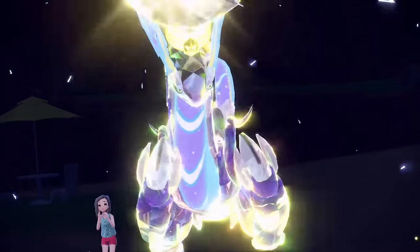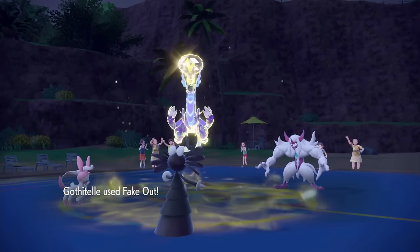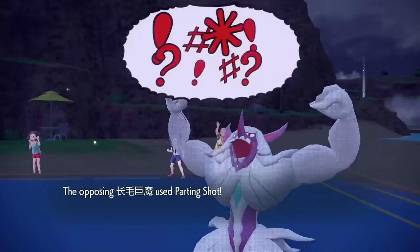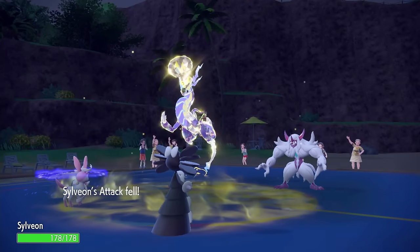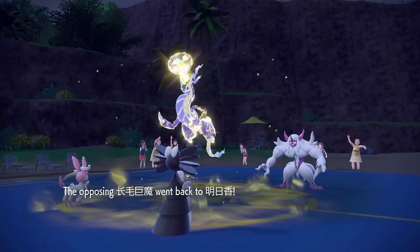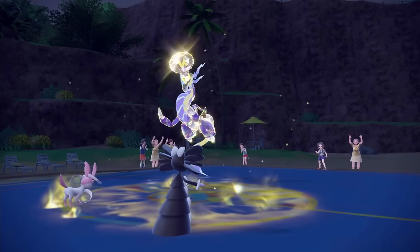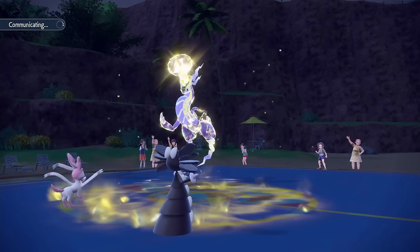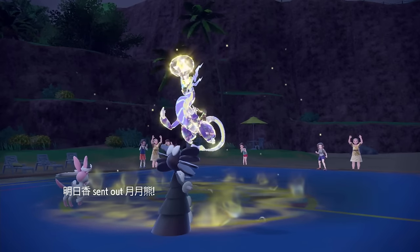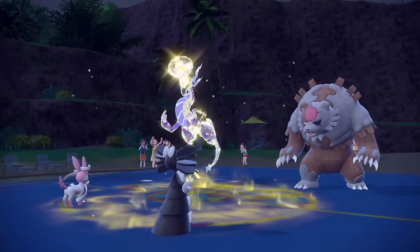I'm not gonna let them do anything this turn, cause if they're Specs and they're going for that play turn one... Oh, they're gonna Parting Shock! That's as effective as Light Screen, but also you get out of the way. Smart. Could it be a Discharge then? It doesn't matter what they're going for really — they're not gonna move this turn unless they're Cloak, which would be crazy. Yeah, they're going for a Discharge.